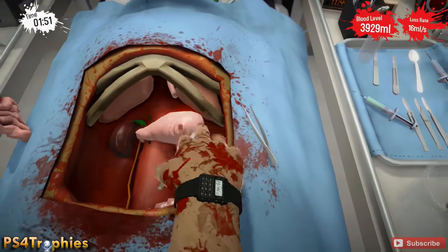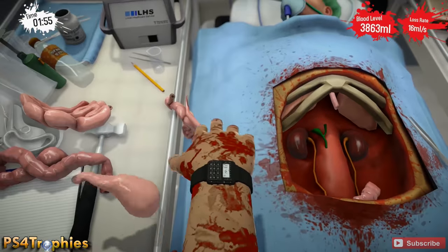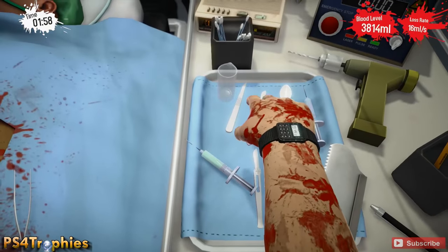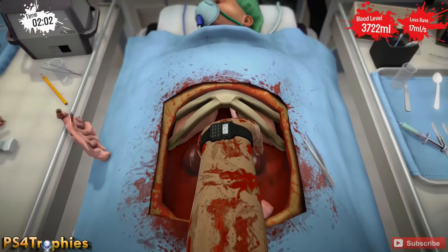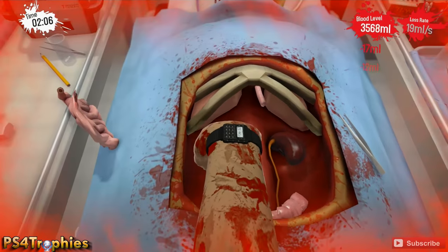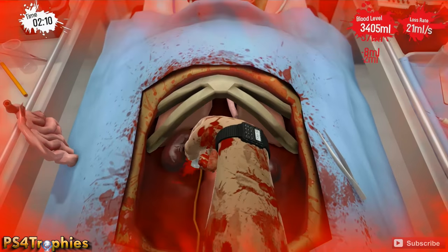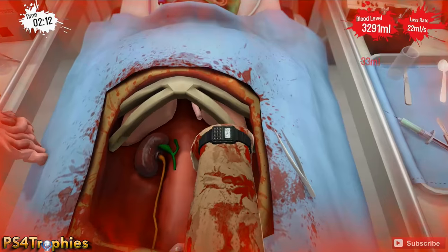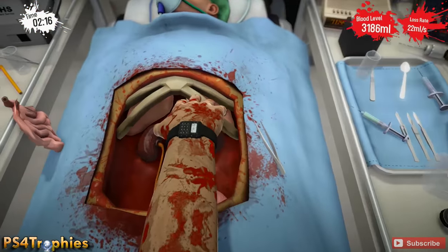There we go — go ahead and pull the stomach out. Now we've got the two kidneys down below and there's a kind of yellow string-looking thing. I don't know what the technical medical term is for it, but we're going to sever that and it'll free each of the two kidneys. Then we're going to have to pull the kidneys out. You can either completely remove them or just kind of push them down to the bottom of the open cavity.